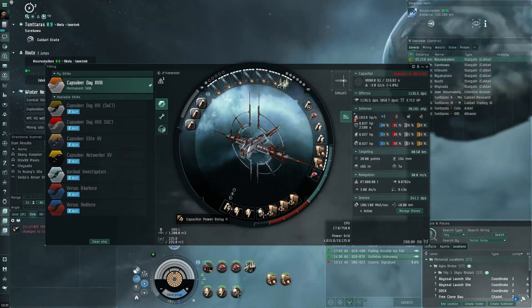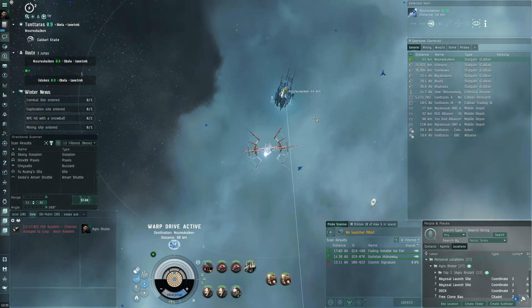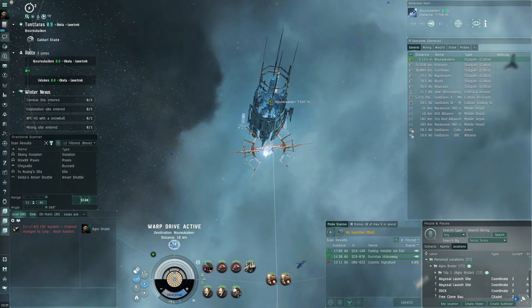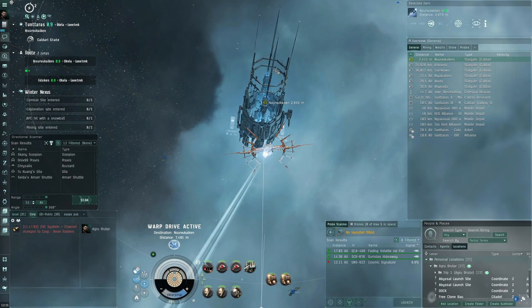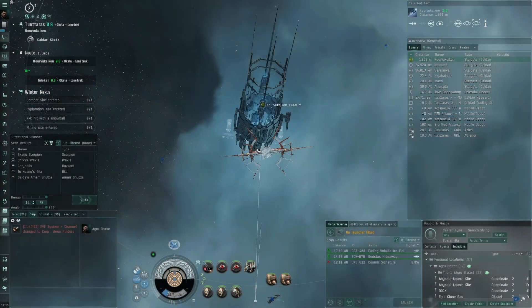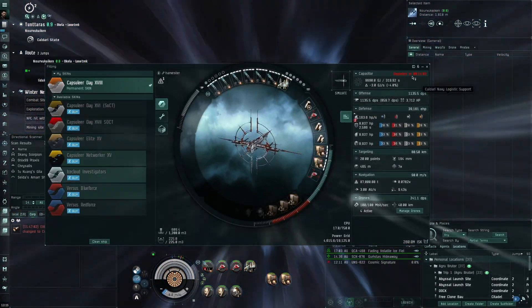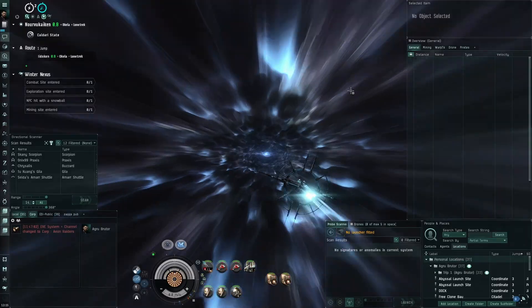We're doing EM damage because EM resist is the lowest on Sansha NPCs. I was thinking of adding an EM hardener, but I feel like the tank isn't too challenging in these sites. When I used the Kronos — and I know the Kronos isn't a good benchmark for tank — but the damage was barely going through my shields. The Kronos is armor-based, so I think we have good potential to fully tank these sites with just two armor repairers and a reactive armor hardener.